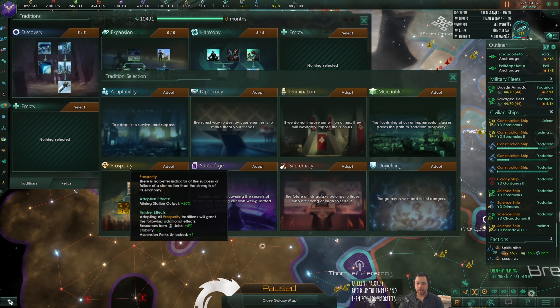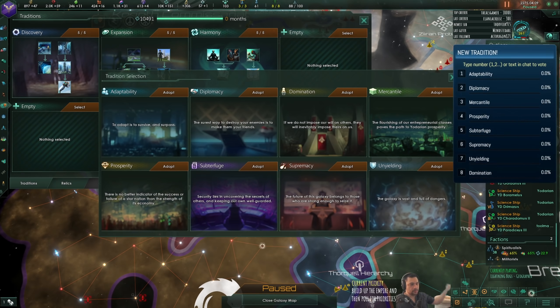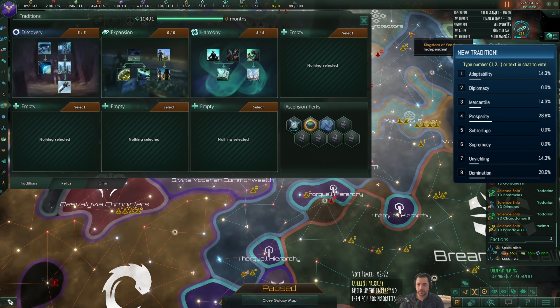Prosperity would be mining and economy. Subterfuge would be spying. Supremacy would be military attacking, and Unyielding would be military defending. And I missed Domination - that would be for me to become overlord over someone else, which is important for militarists. So I really should have considered that. You can vote and I'll give you two and a half minutes to pick the next tradition.